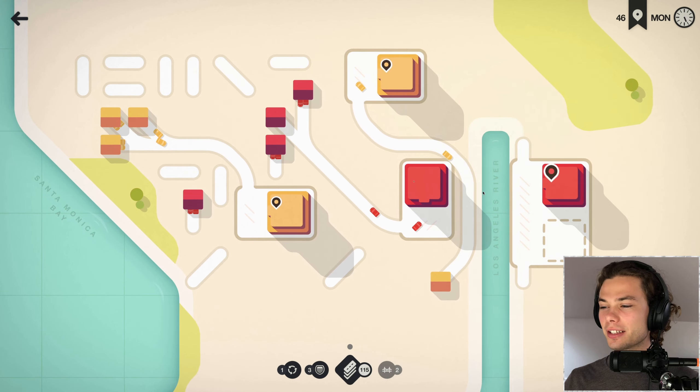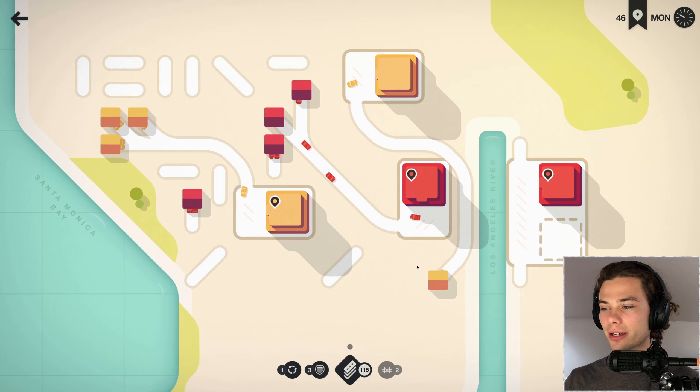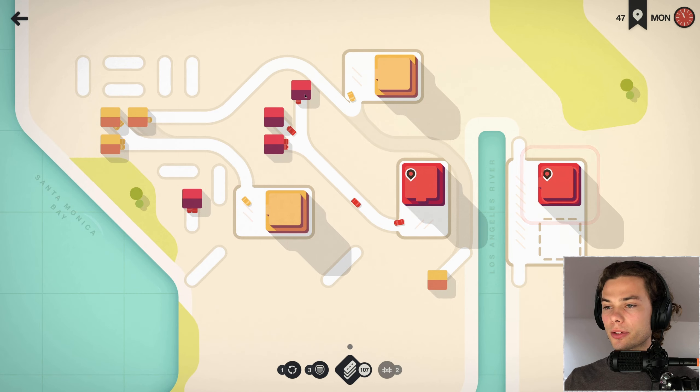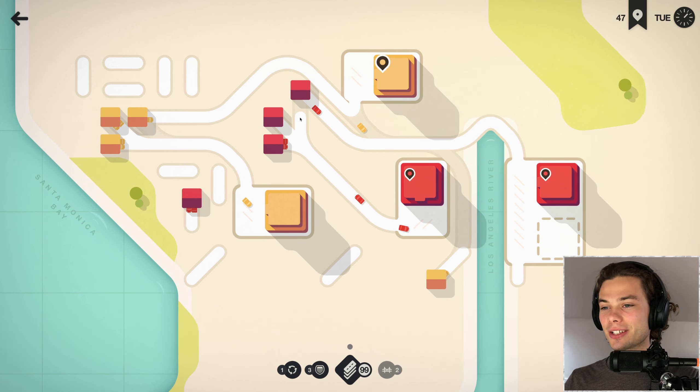I'll take the roundabout, thank you. That's a little bit annoying now that I've got that guy there. Is there any way I can swap some things around? Maybe I'll just use these yellows instead. That's getting messy very quickly, but it just allows me to use the - you know what, I'm just going to go up and around. There's no need to use that bridge right there.